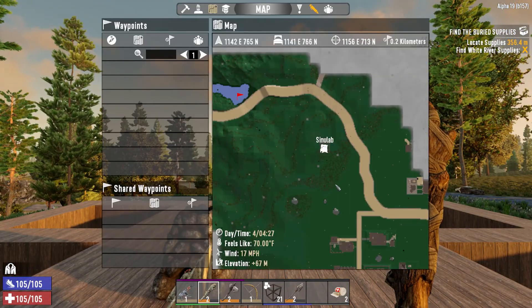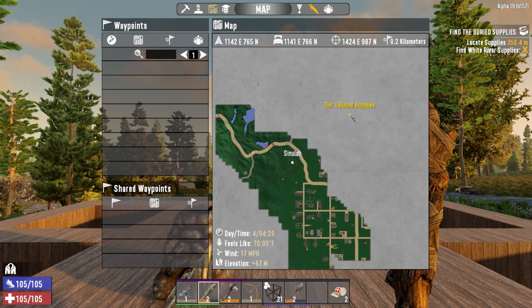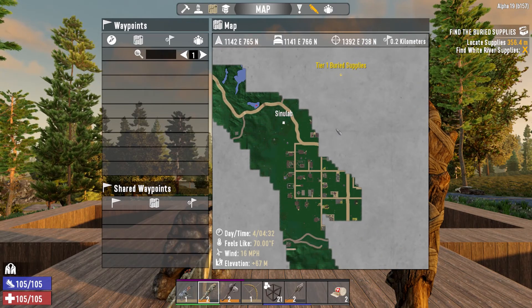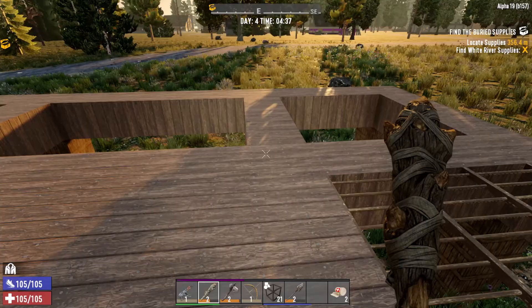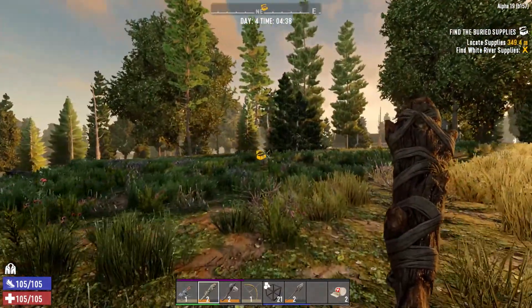The first thing we can do is actually get our buried supply quest over here. Then, depending upon how long that takes, the trader might not be open quite yet. Maybe we'll come down south-southeast and open up this area of the map, see what else is up here. Maybe try and loot some kitchens looking for a grill before coming back to the trader. Turn that in, maybe pick up another quest, and come back home with any loot. Let's mosey to the dig site.